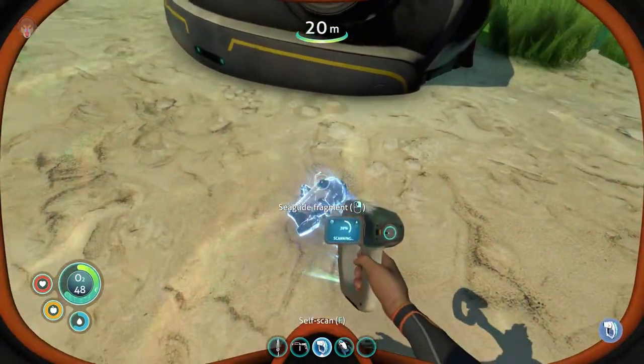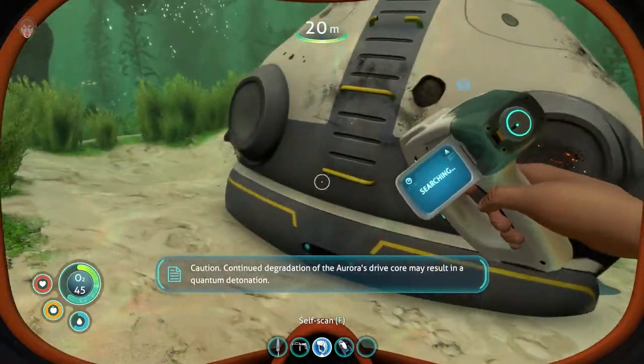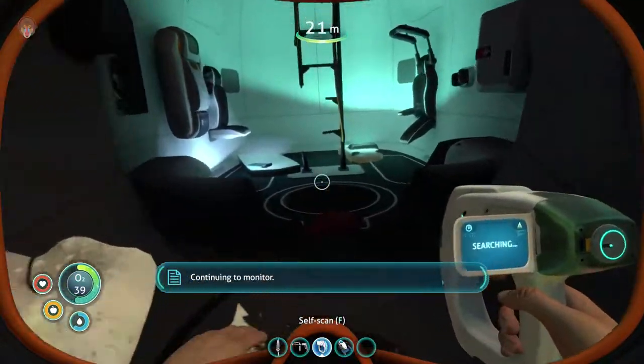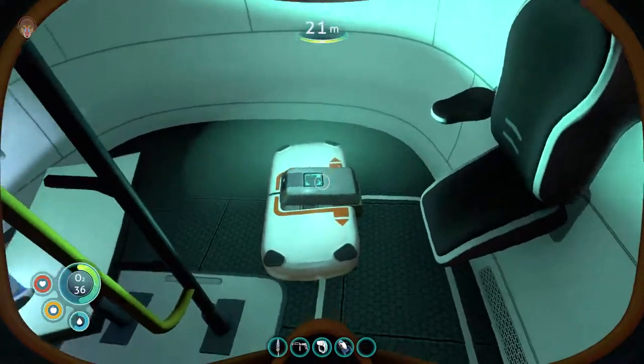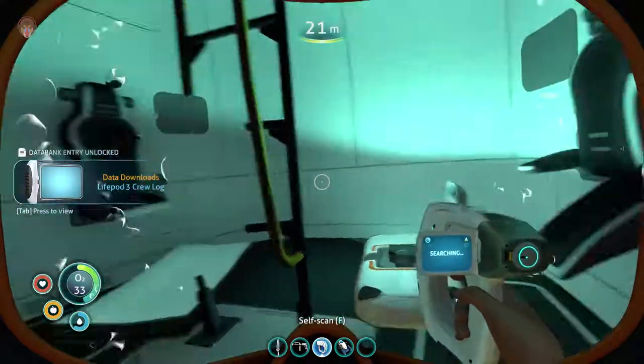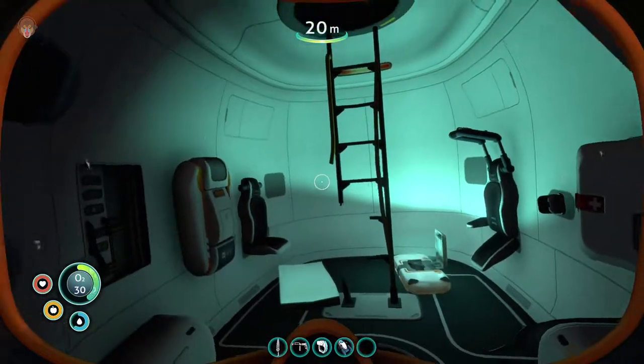Scan it. 'Continued degradation of the Aurora's drive core may result in a quantum detonation. Continuing to monitor.' Okay cool. So what do we get? A compass! Wow. You know what — in the previous game I was looking for that compass, but okay. Looks like we found ourselves a compass.